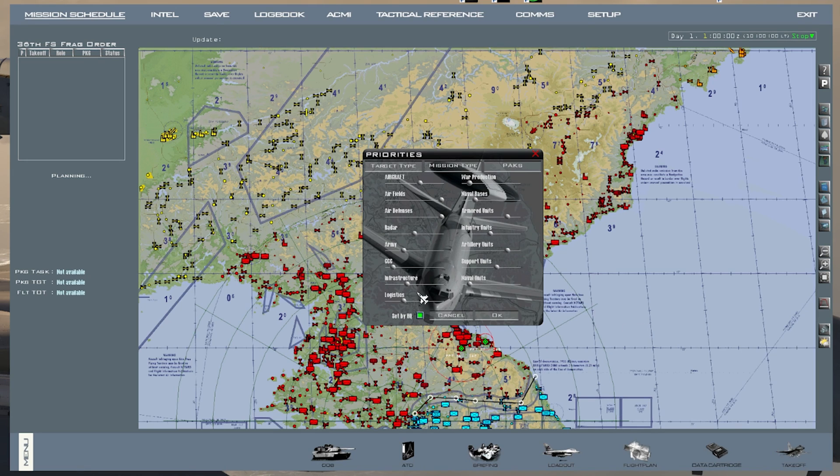Once you press Commit, it gives you this box here. It gives you the option to let HQ set all of these. What these are, are priorities when it comes to aircraft, airfields, and air defenses. All the way to the right is more priority; all the way to the left is less priority. So for air defenses, you can choose to target more air defenses, or target fewer airfields.